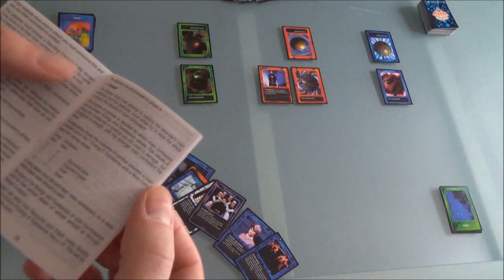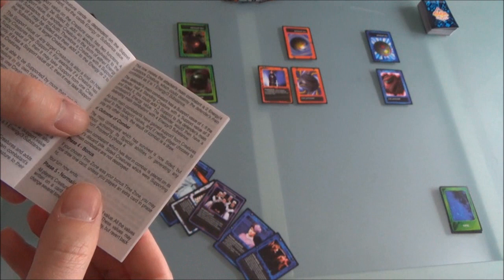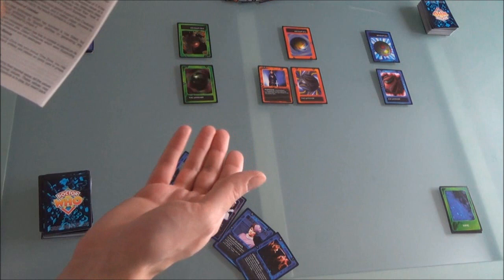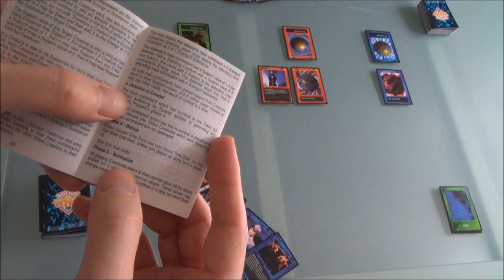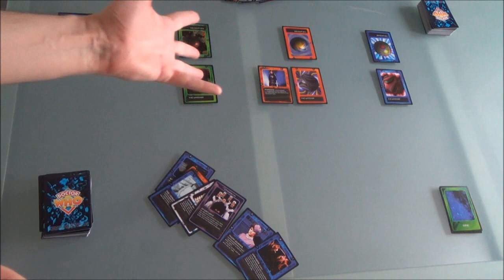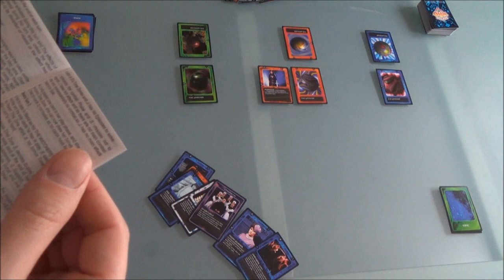After combat, we have phase four: the bonus phase. If you've chosen the bonus time zone — so if I'd chosen past — I could now draw an extra card if I didn't play an extra card in my playing phase. But I'm not in my chosen time zone so I can't draw an extra card. Then we have phase five, normalize, which means all creatures revert back to their core values printed on the cards. Special abilities and flash card effects that were activated during the turn also finish.